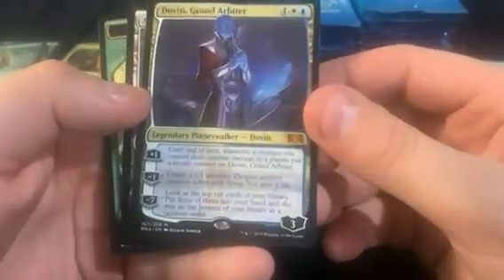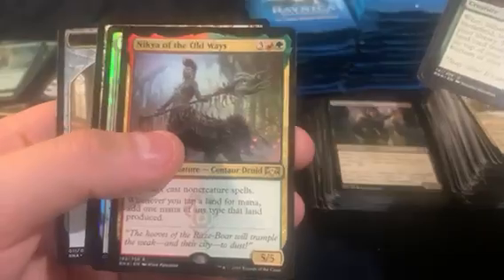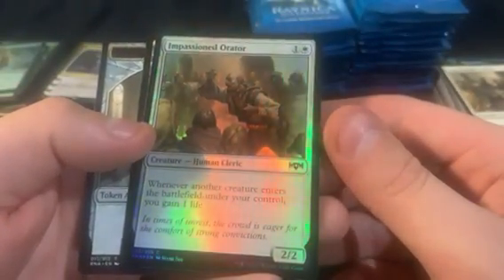We got Dovin Grand Arbiter as the next mythic — got a lot of mythics. Seems crazy to me, although for the most part they're not anything crazy. Nikya of the Old Ways — that's some extra Impassioned Orator.